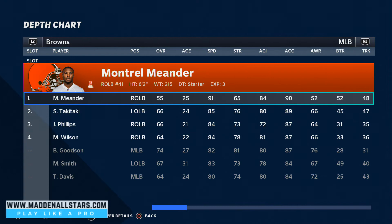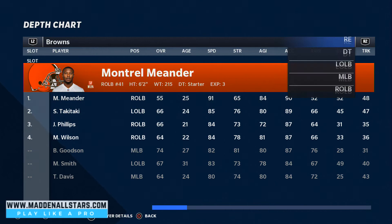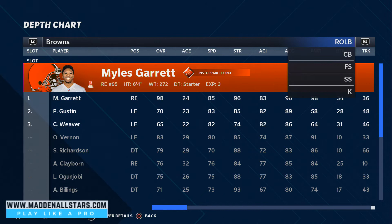Our next fastest linebacker is Malcolm Smith at 83 speed, and we're going to put him at left defensive end. He's gonna have the speed to chase down quarterbacks that are rolling out and doing all kinds of crazy stuff. At right end, we have Garrett — he's gonna be the one putting pressure.